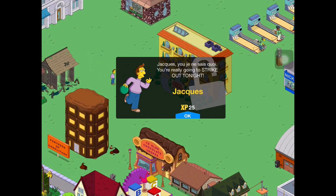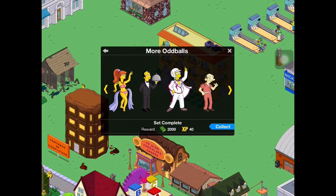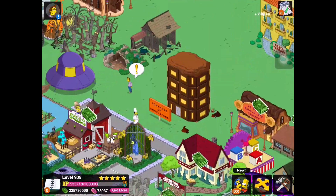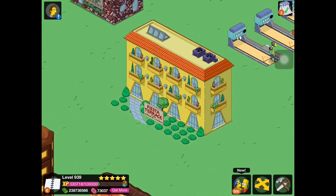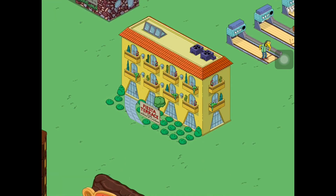Jacques says his intro line and goes into our 'More Oddballs' category — they really need to fix that category because it's just a mess. His Fiesta Terrace building is quite nice. It's interesting to get buildings from the first season of The Simpsons because back then the animation was kind of rough, but in the game we have an updated version, which is pretty cool since I remember seeing this building in one of the original episodes.